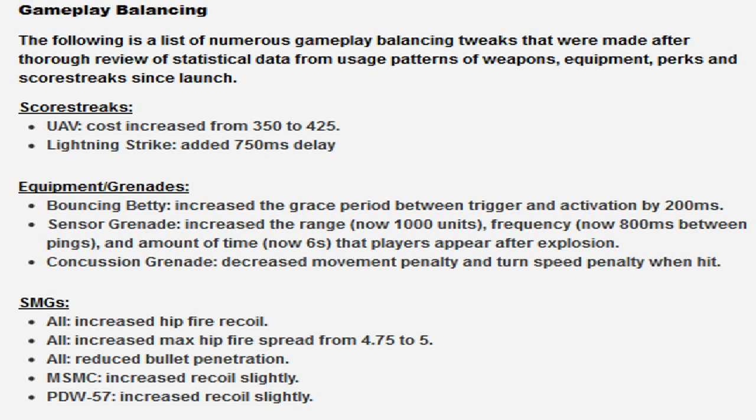Score streaks: UAV cost increase from 350 to 425. You're going to need to kill a couple more people, shoot a couple more landmines - whatever it costs more. What does that mean? It means fewer UAVs, which means the game is going to move a little bit more slowly. As I go through these lists you'll start to see a picture develop of which way the developers want the game to go.